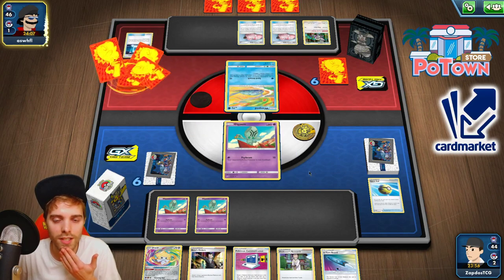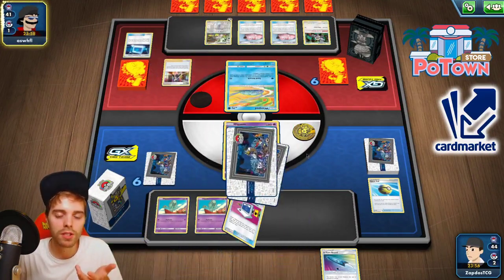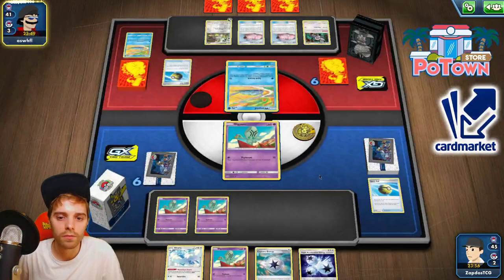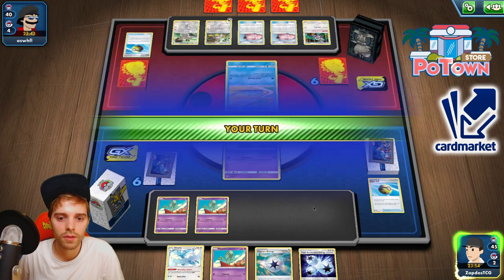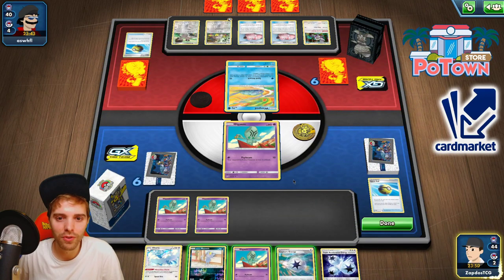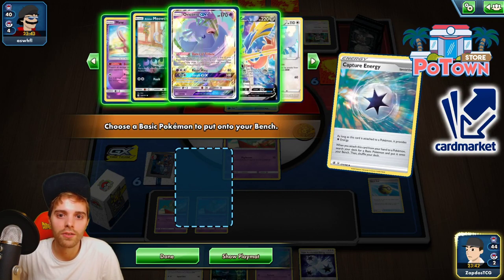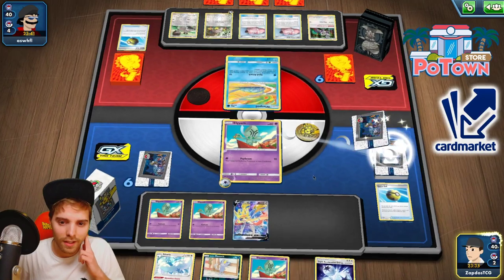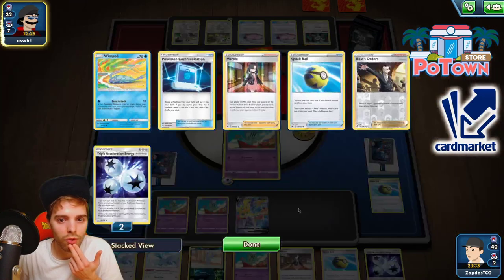We'll see if he gets out Zacian. There's a Marnie, and we need to take some prize cards to establish Persian. We have Triple Accelerator Energy but nothing else to work with — even if we had gotten Zacian out, it wouldn't help. He's still stuck with his Wimpod. We're hoping to get good stuff from the prize cards: Capture Energy could find Jirachi or Zacian. He only has three cards in hand, so let's take that prize. Getting rid of two Triple Accelerator Energies with Marnie is pretty huge.